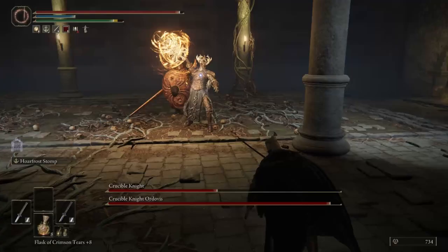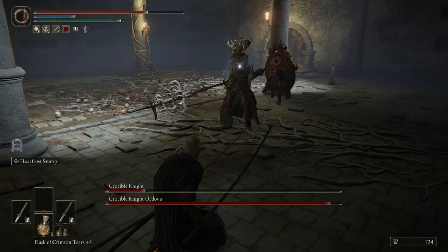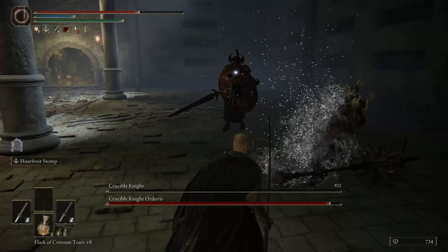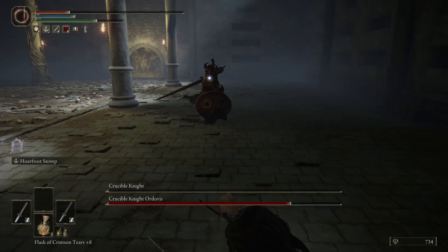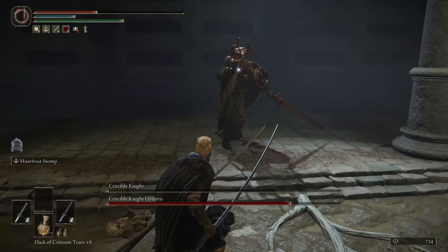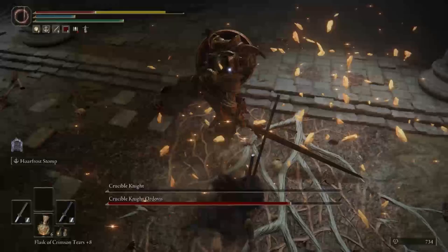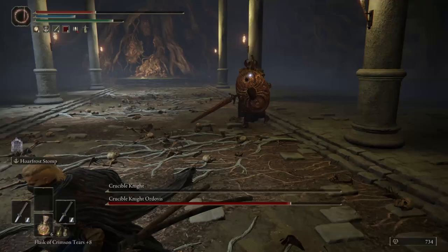Once the spear guy is down, you'll have to take care of the shield guy — and he's honestly the worst. He will not let you heal, he will not let you breathe; you have to dodge the entire time. The easiest attack to dodge is the ground stomp into a three-hit combo — you'll get at least two or three hits in after that. He also has an attack where he charges his sword on the ground and pulls it up; dodge very late, then dodge his follow-up hit. At 50% health he adds a quick tailspin to that combo. His other annoying combo is four hits, and if you dodge three and then run away, he'll do a lunging attack — it seems like his sword is 20 feet long. That attack is delayed, so roll late and roll to the right.